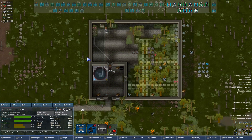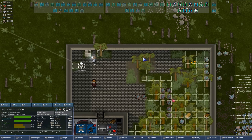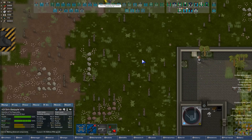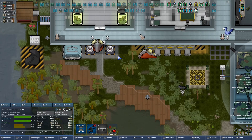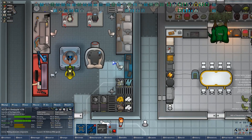It looks like we have a couple of extra limestone blocks, so we're gonna get a little bit more progress here. Nuclear power's coming, boys. You just have to ask yourself: are you ready for it? The answer may surprise you — although it probably shouldn't, because I'm asking you. And if you don't know what the answer is, then I think we're a little lost.